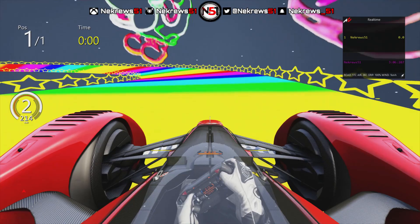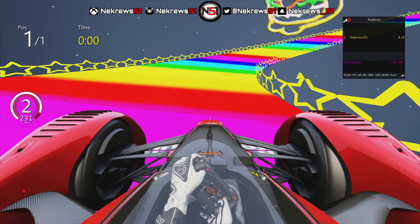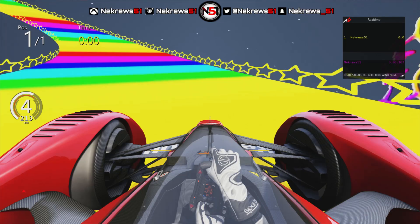Assetto Corsa is a fun game when it can be — obviously it's a good simulator game as well — but when you want to have fun on this game, you can have a lot of fun. You wouldn't think you'd be able to install Rainbow Road from Mario Kart on a game like this, a proper professional racing game. And with a Mario Kart track on it — which is quite mad when you think about it.